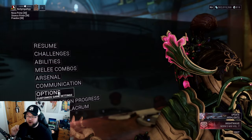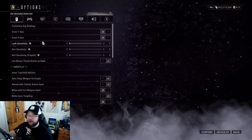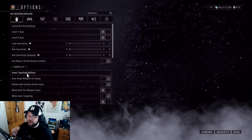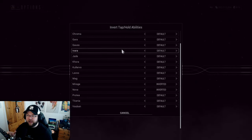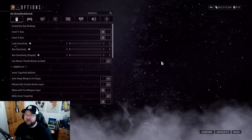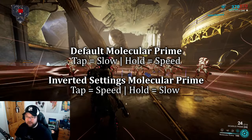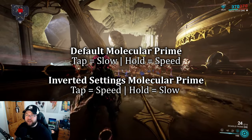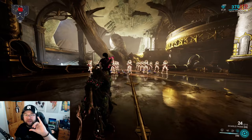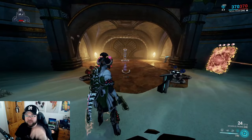You can go through your Warframes and choose which way you want it. For Nova, I've inverted it. By default, holding the ability should speed enemies up — but I've changed mine so tapping speeds them up and holding slows them down. There's no right way — play it how you want. It's a great quality-of-life option.